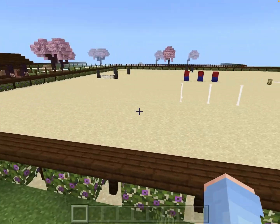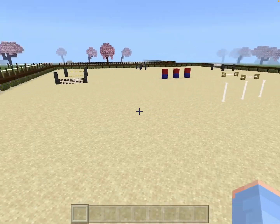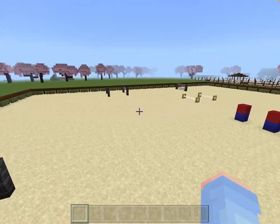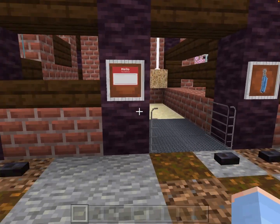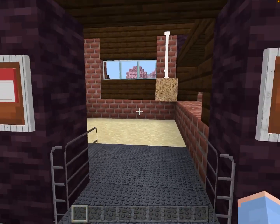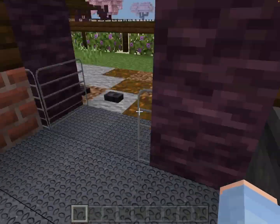Over here is another barn for horses going to training. We have some little jumps and cavalettis for pole practicing. These stalls are five by six and have hay, water, a hay net, and matting.